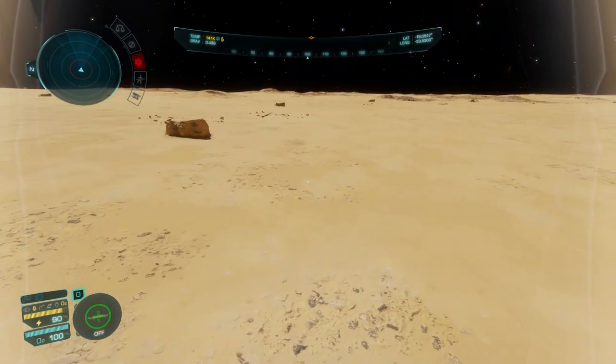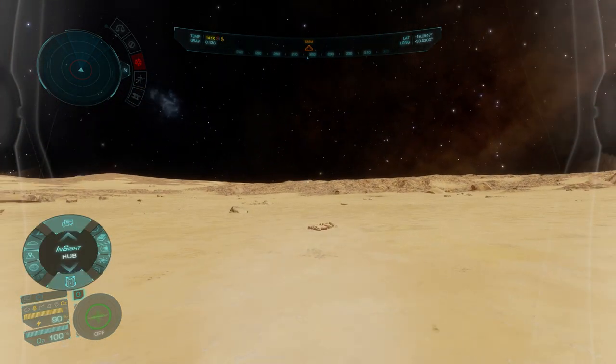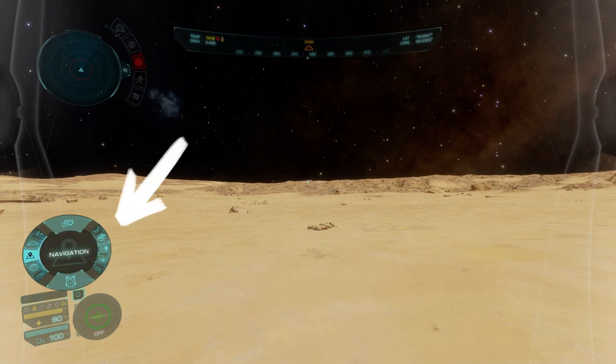Press and hold the Q key on the keyboard. This opens a menu on the lower left corner. Then you can use the WASD keys to navigate this menu. From there, you can easily dismiss your ship.